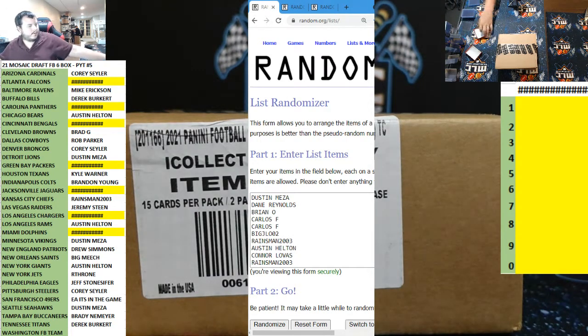What's up fellas, here we go — 2021 Mosaic Draft Football, six box half case, peabody number five, a fresh half case. Just a reminder: if we do number six tonight, we will give away a free Score Football box to anybody who bought either of these two breaks, if it goes tonight.